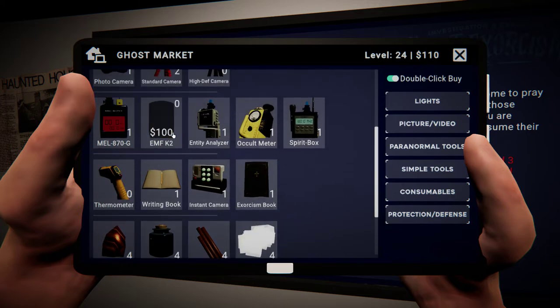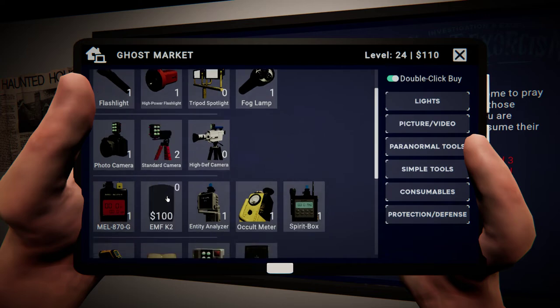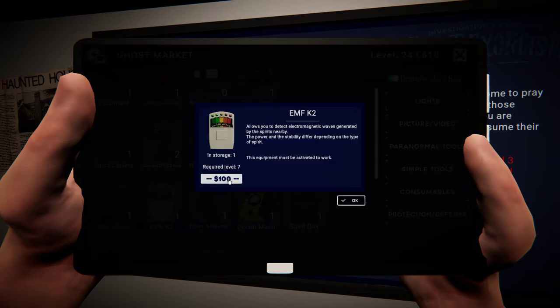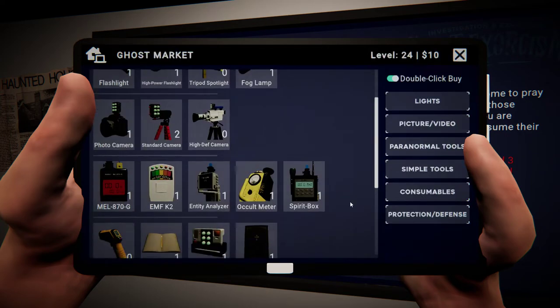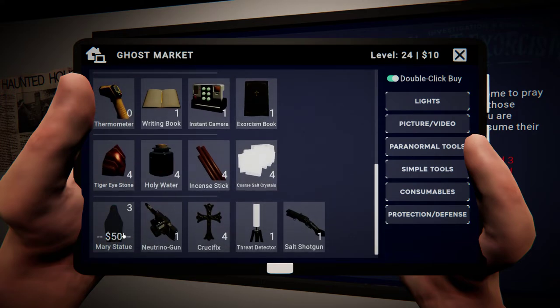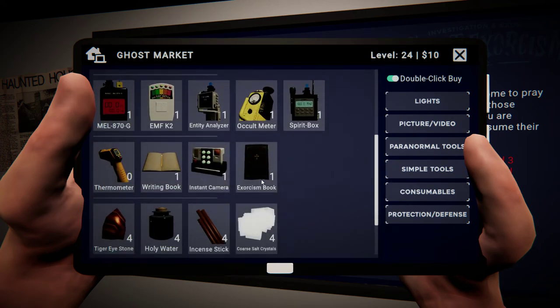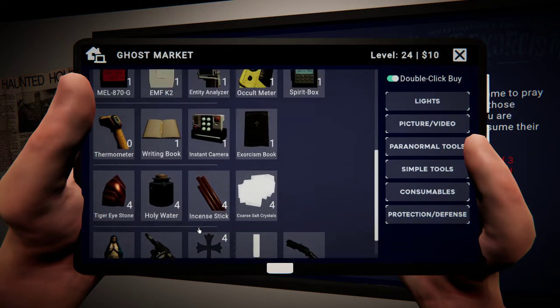I could get the EMF reader. Yeah, let's do that. So we've got an EMF reader replaced. Thermometer's $130 and an extra merit, so I only need like $180 to have my stuff back. I won't be able to get the thermometer optional objective, but I should be able to do everything else, though I may run out of stuff required to exorcise the thing.